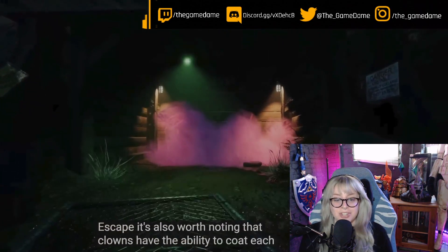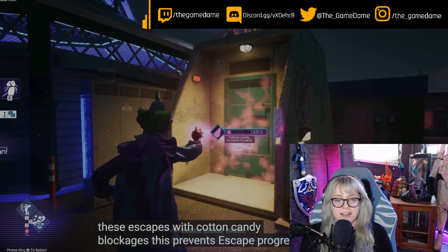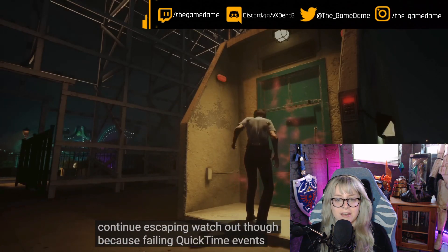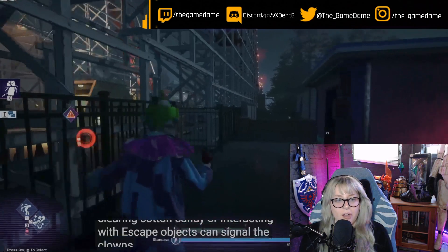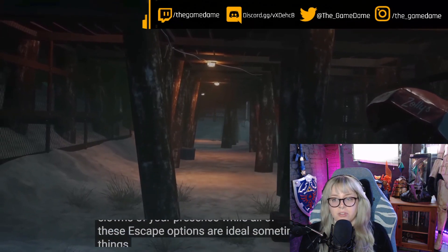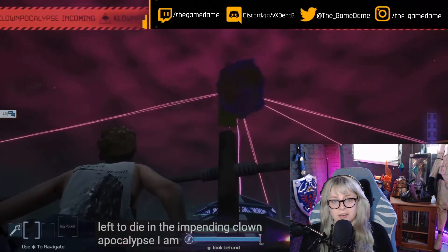Cotton candy blockages can prevent escape progress and must be cleared before you can continue escaping. Watch out, because failing quick time events while clearing cotton candy or interacting with escape objects can signal your location to the clowns. So things don't always go to plan with the elevated impending Clownpocalypse looming.